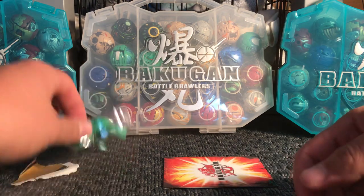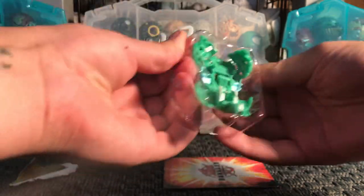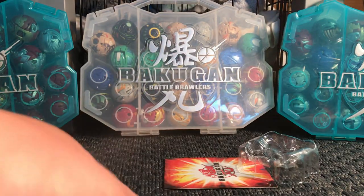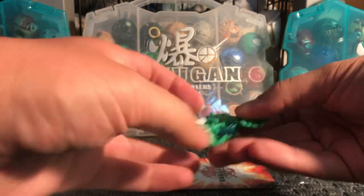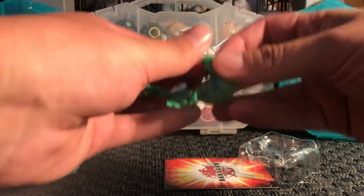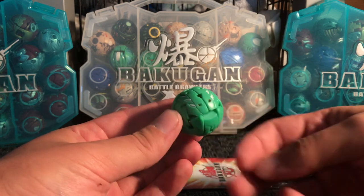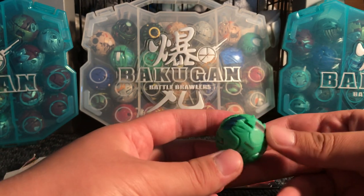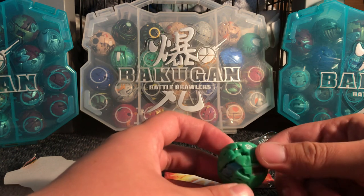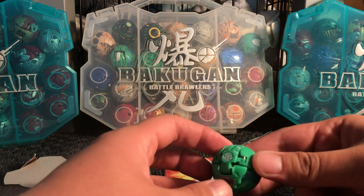So let's get to this Bakugan. The first impression isn't that good — he doesn't have that many details. In ball form he has some kind of texture and some paint here and there, but not a lot of it. These look like scales. I wish he was a little bit more painted, but what can you do. He's a Ventus Bakugan.